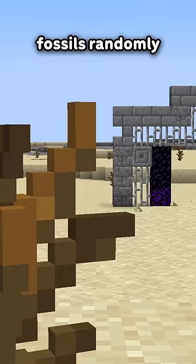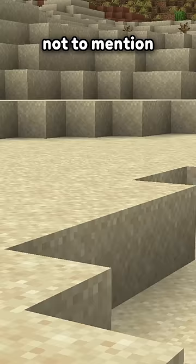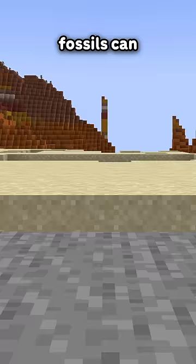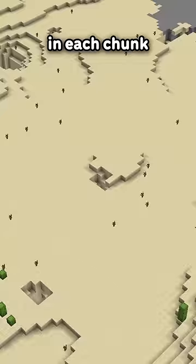Fossils randomly generate in deserts, swamps, and mangrove swamps, and only one in every 64 chunks does a fossil spawn, making them really rare. Not to mention they're buried, making them almost impossible to find. But it doesn't stop there — fossils can actually spawn anywhere from the surface to bedrock in each chunk.